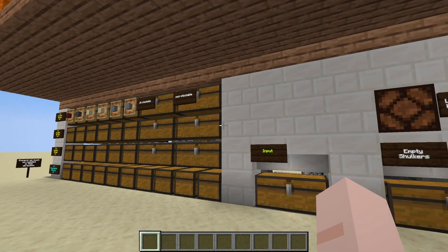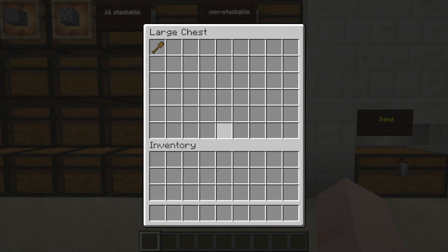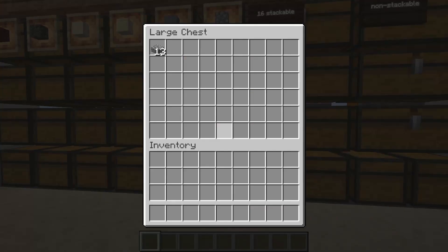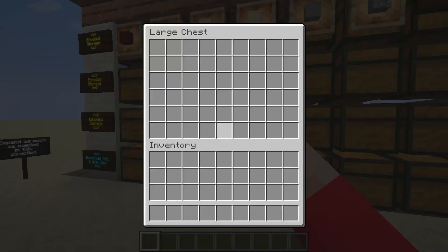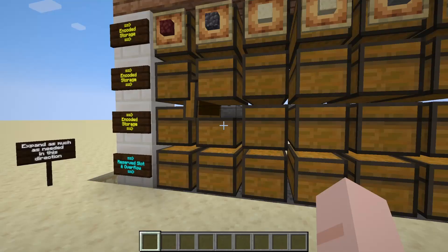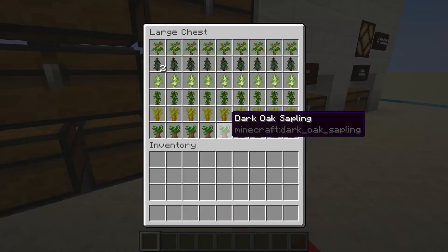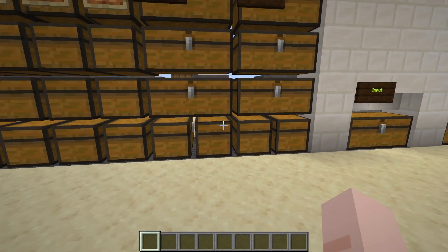We can hear that it's clicking along now which means some of the items should start coming through. We've got our first non-stackable, some of our 16-stackable, some of our cobblestone items, some of our stone, none of the sandstone yet but some of our deepslate and some of our nether stuff. We might also have some of our reserved slot items and none of our overflow yet.